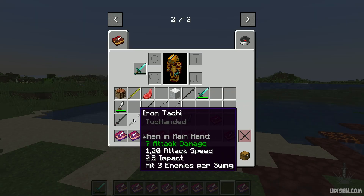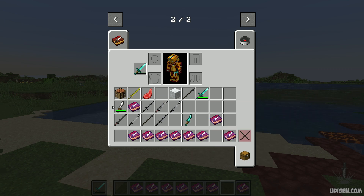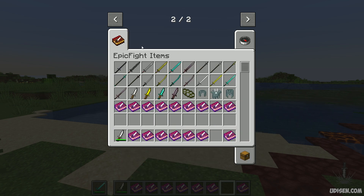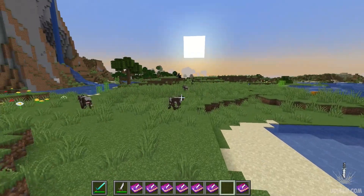Each type of skill also requires specific weapons from this mod, which you can craft or sometimes find in loot chests in different structures.